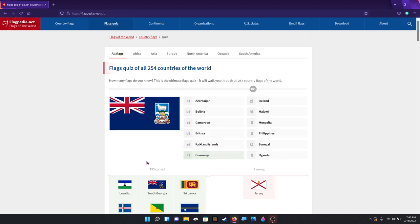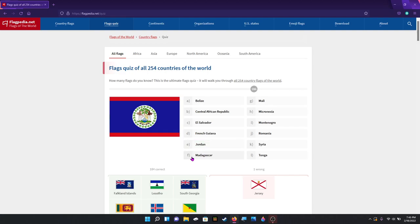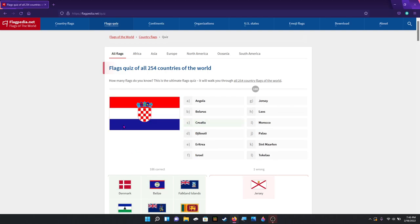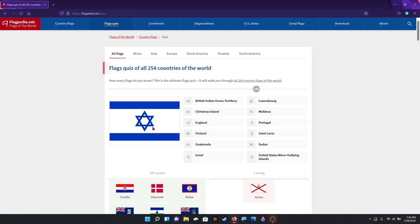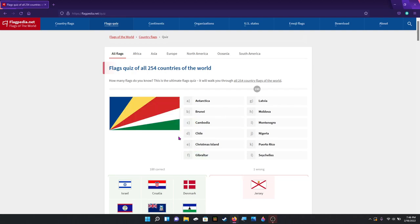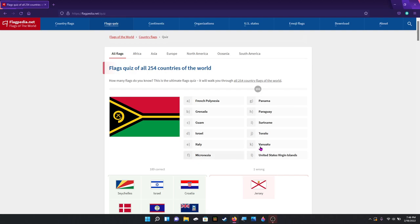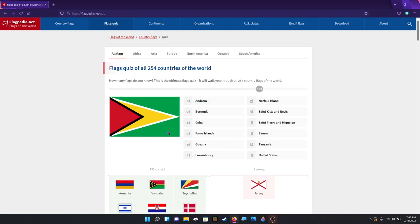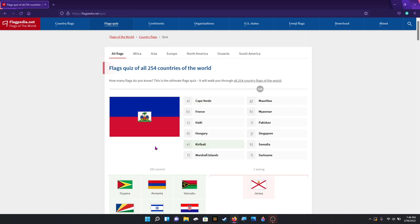Lesotho. Another one guys, come on now. Is it the Falkland Islands? Yes. Belize. Denmark. Croatia. Israel. Seychelles — which has a rad flag by the way. Vanuatu. Armenia. Guyana — or Guyana, whatever, I don't care. Haiti.